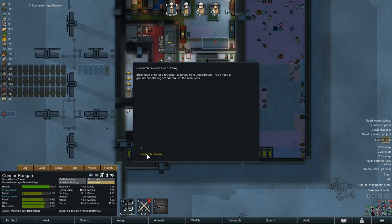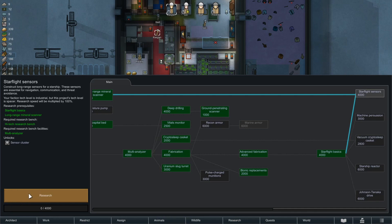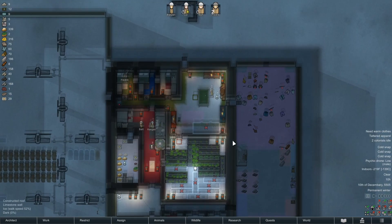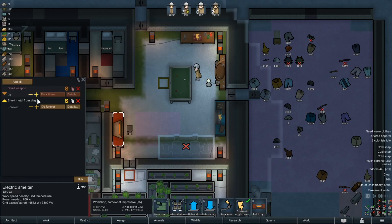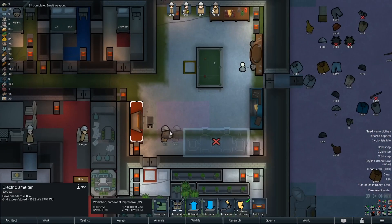Temps are tottering right below freezing. We have deep drilling and scanners, so I'm just gonna start at the top over here. We need an AI persona core. There was one thing we could smelt — where'd that dude's knife go? Let's reconnect, update that bill, bam. Attempt to still smelt these shotguns. If anybody gets in the base those shotguns are gonna be awesome.